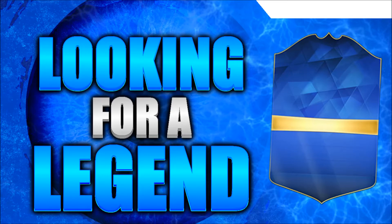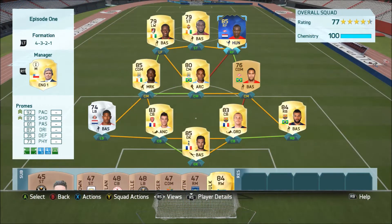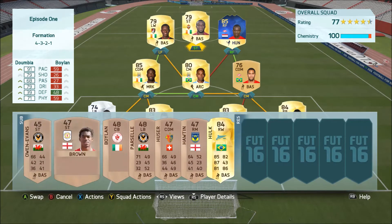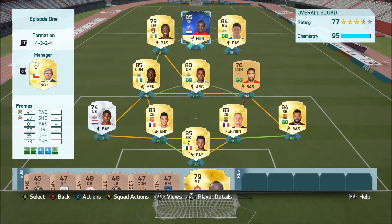Hopefully you guys enjoy it. I'm actually trying to pre-record a lot of videos at this moment in time because I'm going away in a few days. As you can see on screen now, here is the team that we have built. What I would do in game is put Hulk at striker, and then I would put the player that we have selected, who is Quincy Promes, at striker.